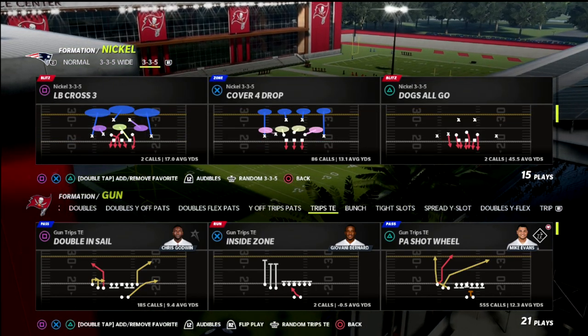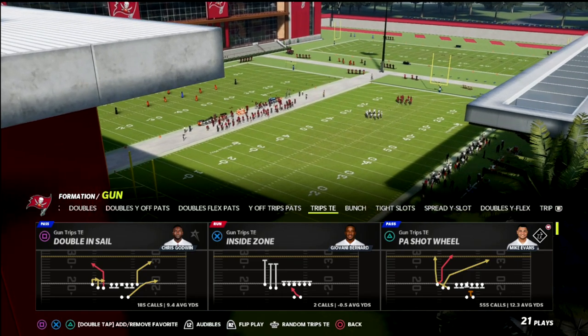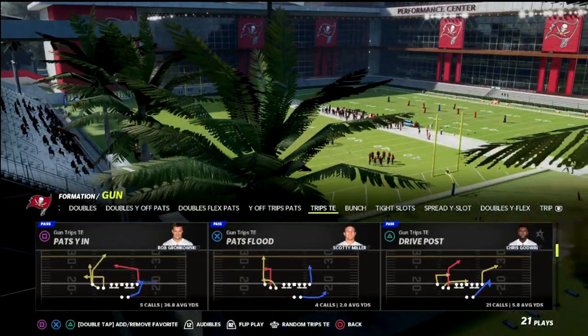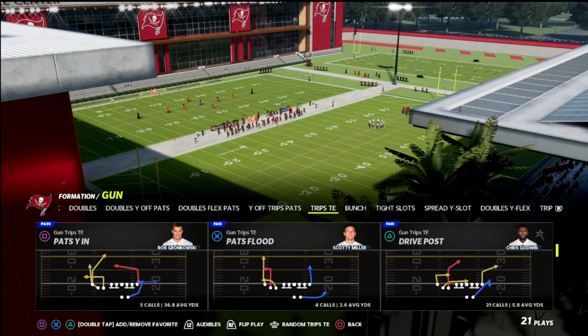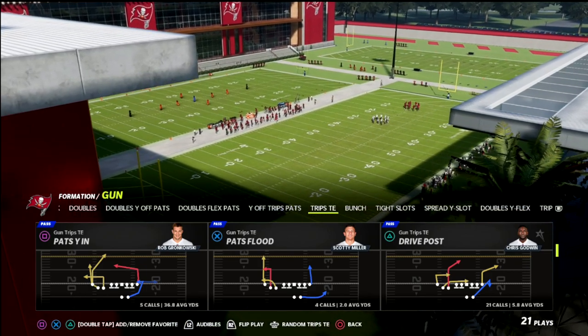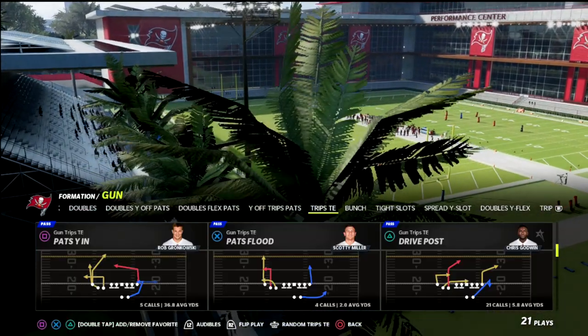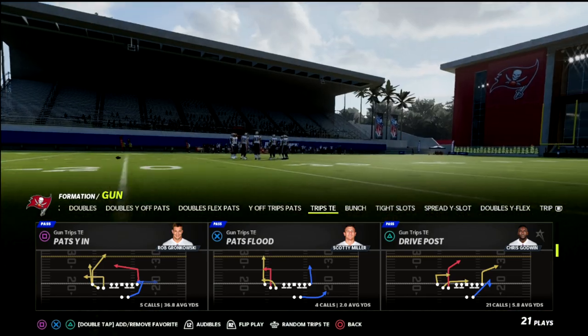We're talking about a concept you can use to come back against coverages I'm seeing a lot right now against Trips Tied In — Cover 4, as well as Cover 3 with a heavy user on a crossing route. We're going to show this out of Drive Post from the New England Patriots playbook. If you want the Trips Tied In ebook, just join the Patreon.